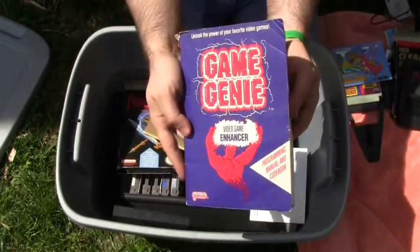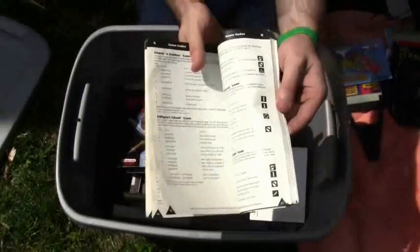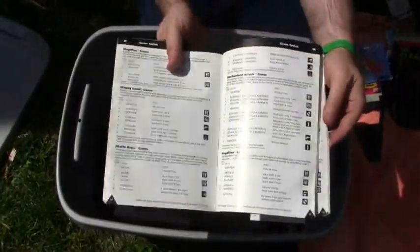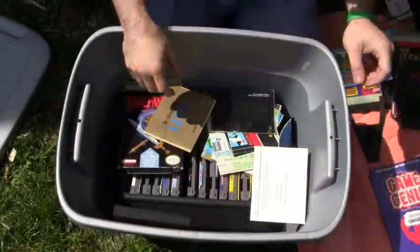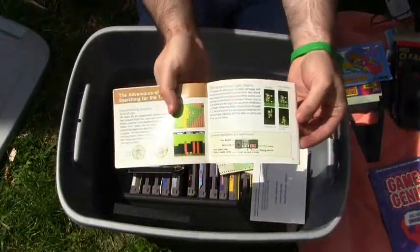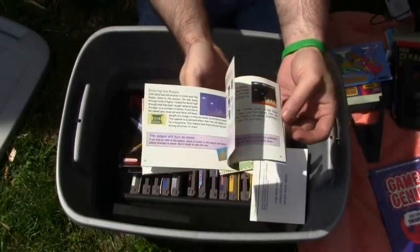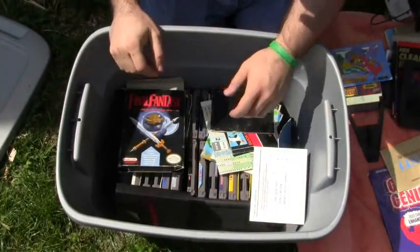We got the game instructions for Game Genie — this is where you get all the codes. Back then we didn't have the internet, we had to look it up in books. We got the instruction manual for the Adventures of Link — that would be Zelda 2, if you guys don't know. Again, look at the art.